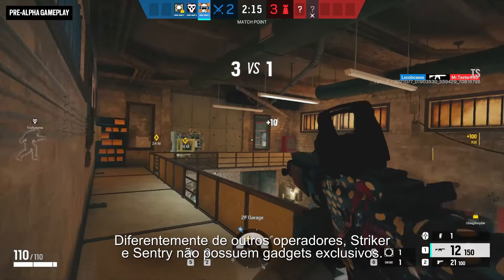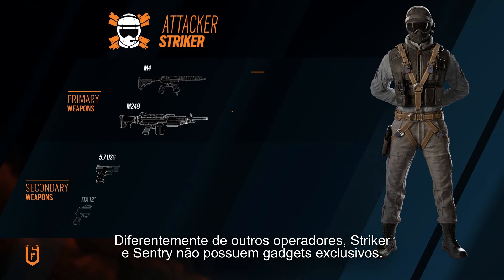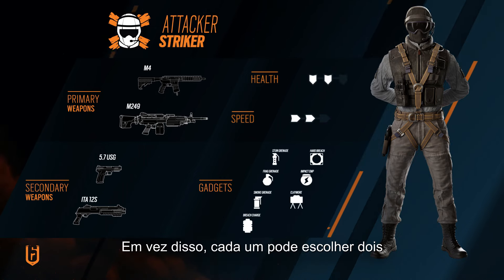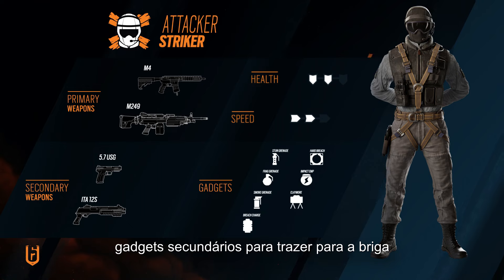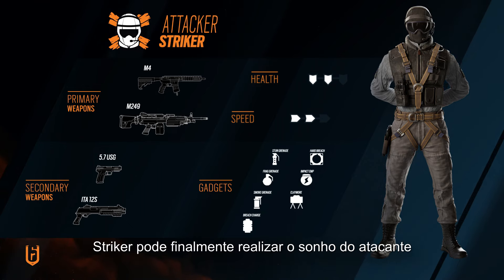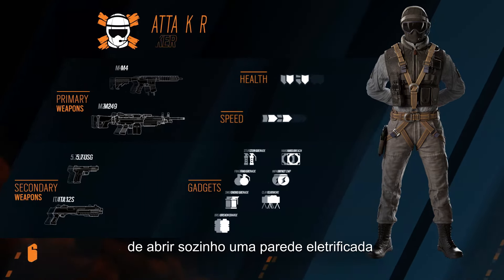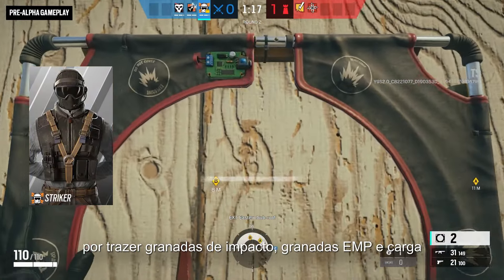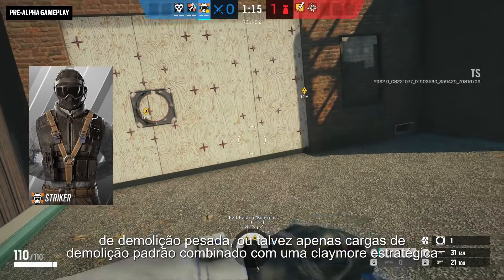Unlike other operators, Striker and Sentry do not have unique gadgets. Instead, each can choose two secondary gadgets to bring into the fray. So Striker can finally realize the attacker's dream of solo opening an electrified wall by taking impact EMP grenades and a hard breach charge.